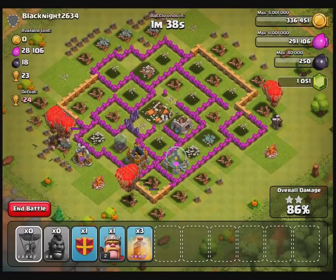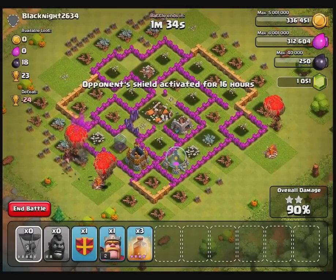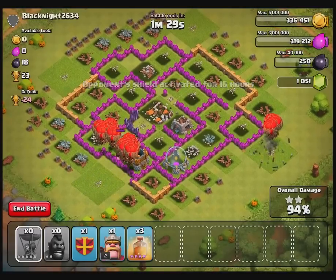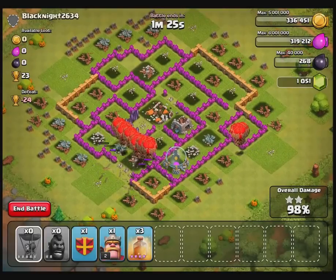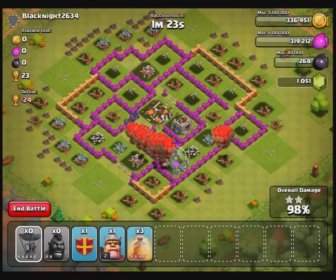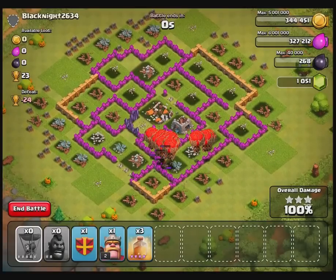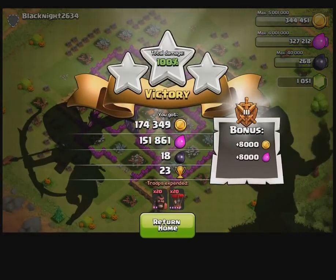The simple strategy is to track a path for the Hog Riders to get through and take out the air defenses. In this case I used too many Hog Riders, but I wanted to make sure they got into the middle to take out the air defenses. I prefer to use either lightning spells or rage spells for an attack like this — rage spells with the balloons, or lightning spells to take out an air defense in the center of the base.